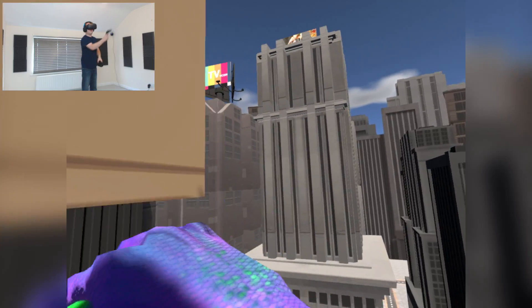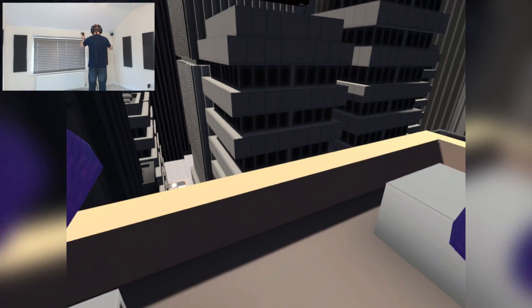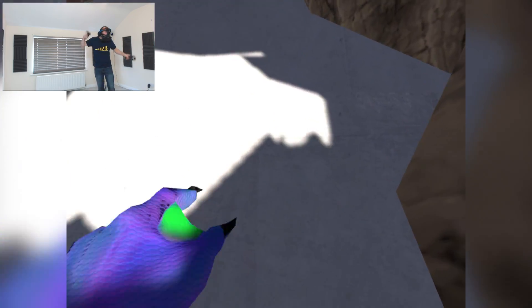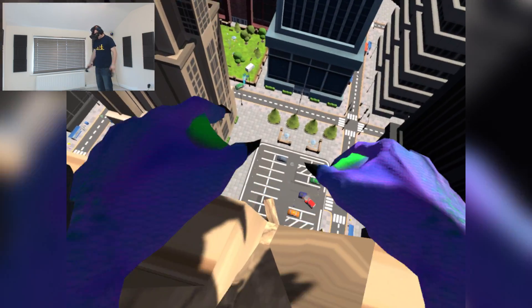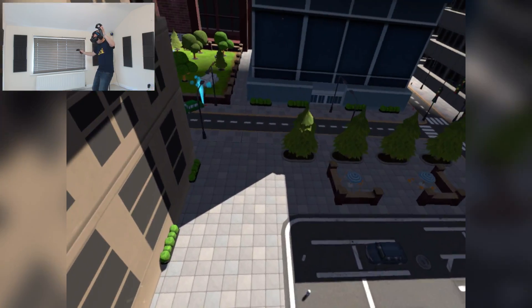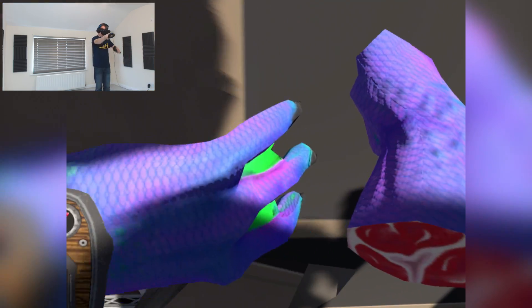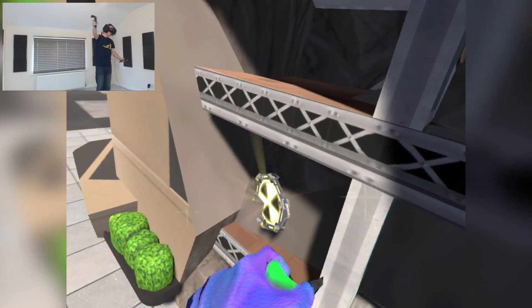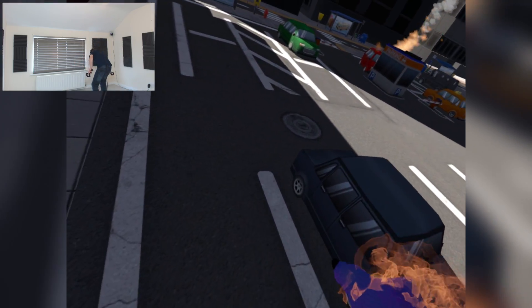Have I got to destroy ten buildings? Let's jump! We can actually smash it down - that is awesome. Let's just rip the roof off, I'm going for a jump. That made me feel weird. Did I hear the screams of people? Explosive throw? Now that is my sort of thing. Explosive umbrella - now this is what we needed.